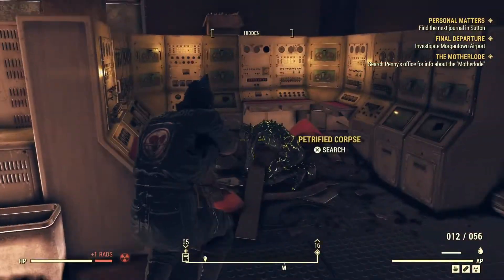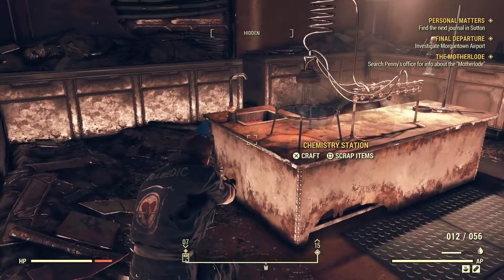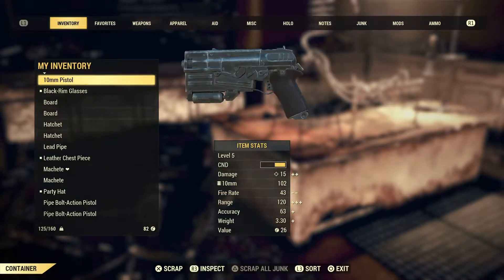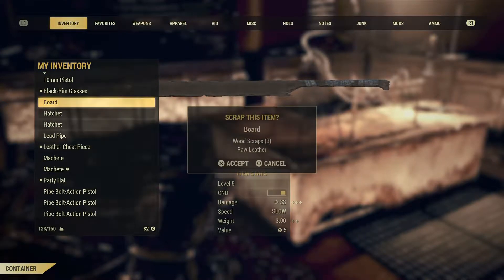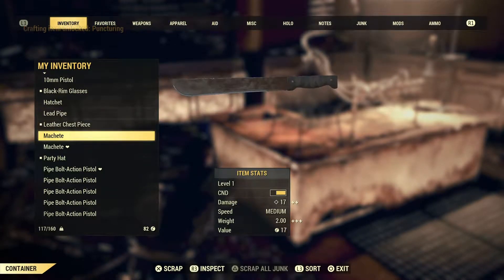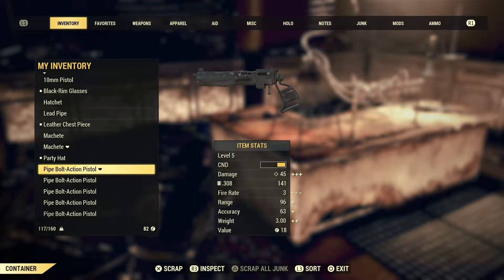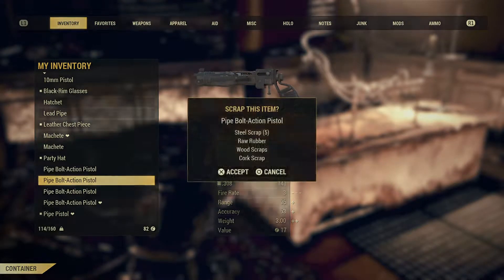We got some bobby pins there as well. Moving on around - ooh, a chemistry station. Let's scrap our junk. That lightened our load a bit. We'll get rid of some of this stuff - two hatchets, let's get rid of the lower one. Two machetes. Got a load of pipe bolt action - craft, scrap range weapon, that's another ten.